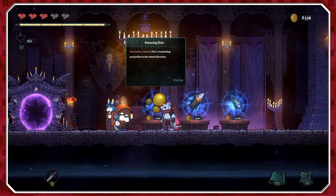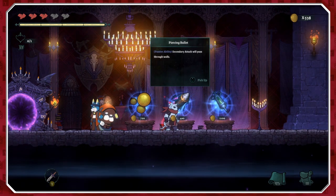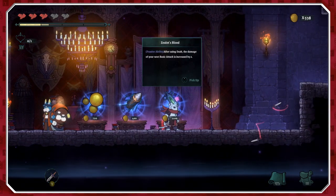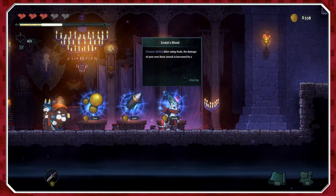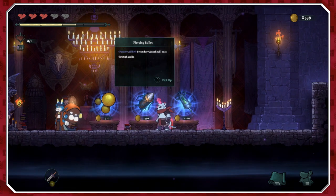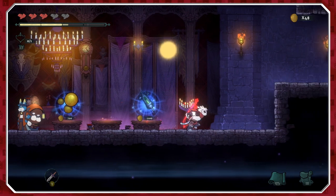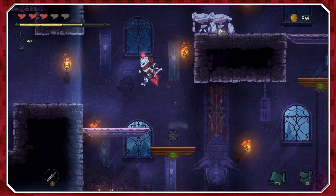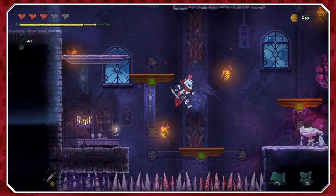You've got bouncing shots, which is a secondary attack. Piercing bullet, another passive ability — your secondary attack will pass through walls. Zealot's blood: after using dash, the damage of your next attack is increased by two. They're all very expensive. Let's go for piercing bullet — I don't actually know how useful it will be, but it could range from very useful to just slightly useful.